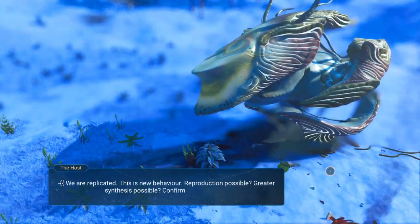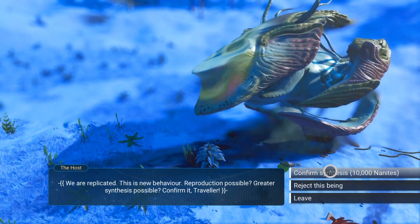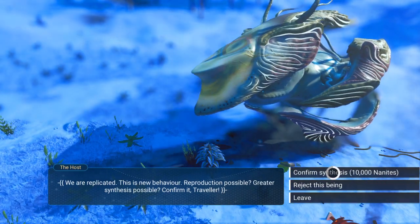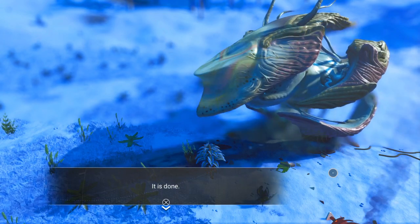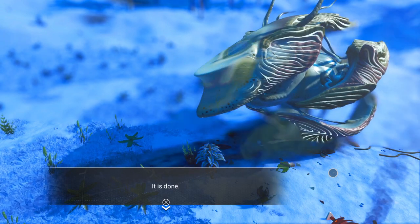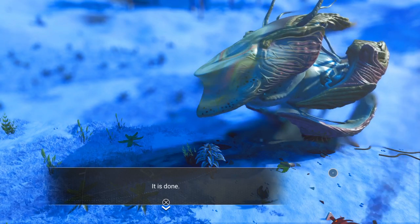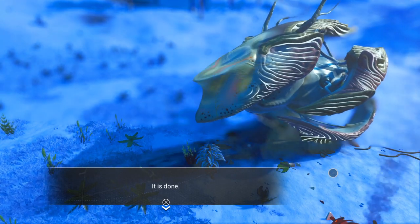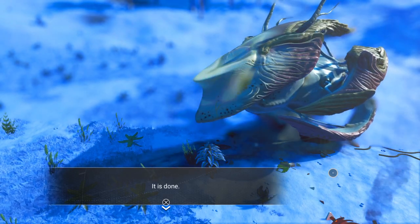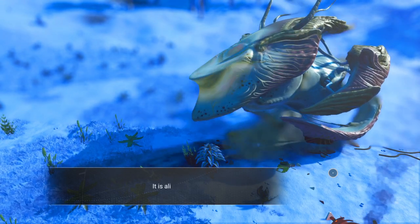So yeah, we are replicated. This is new behavior — reproduction possible, greater synthesis possible. Confirm it, traveler. So confirm synthesis — 10,000 nanites. Actually, it looks like there's an option to reject the being, so you may not have to use a manual save. You may be able to reject it and then warp to another star system and pulse and go ahead and get a different living ship. I'm not sure — you can try that if you want. But to be safe, definitely make a manual save before you buy the egg so it doesn't get messed up.